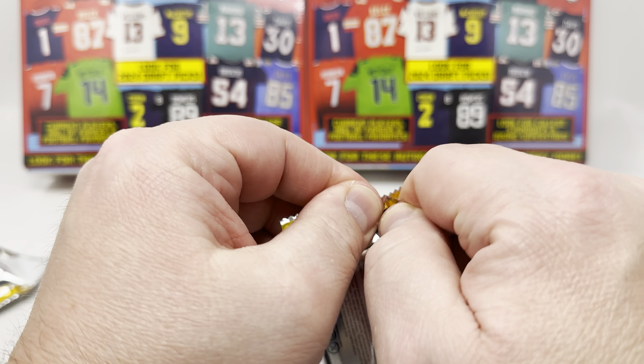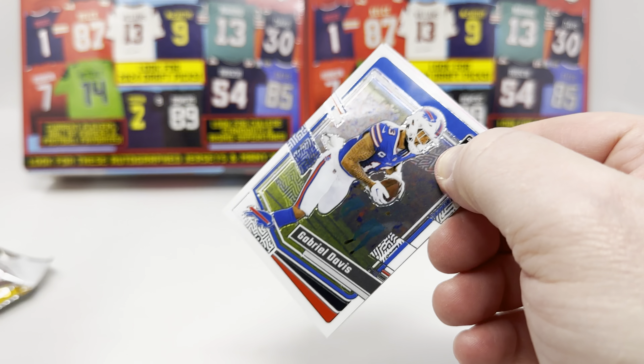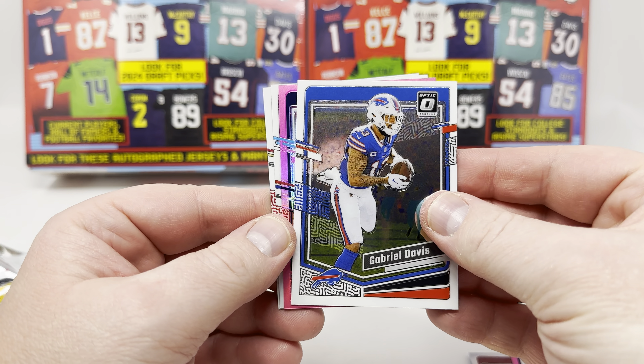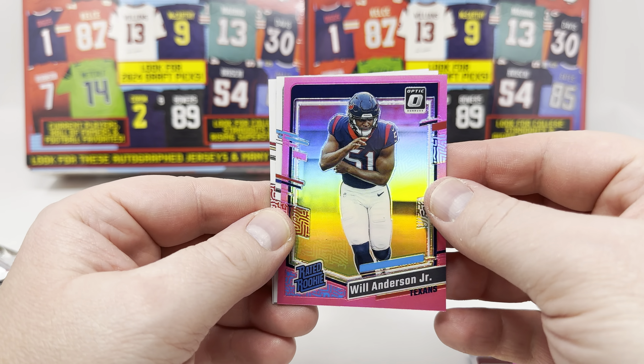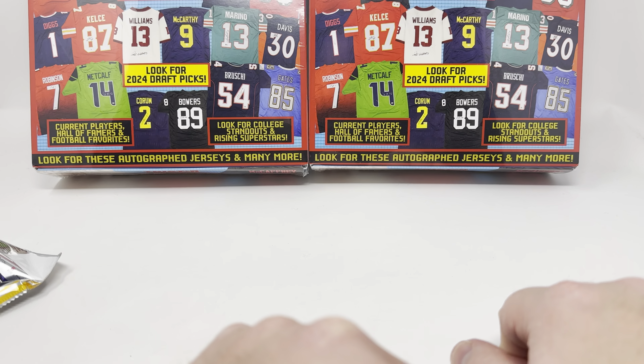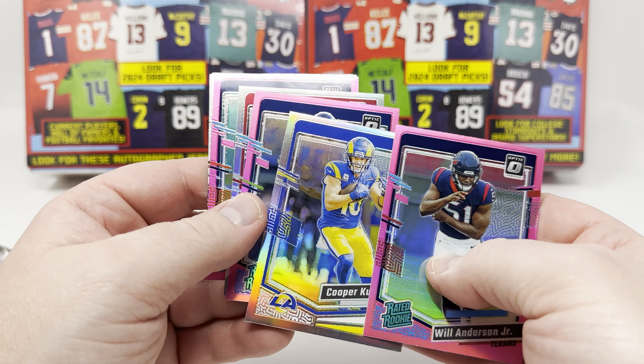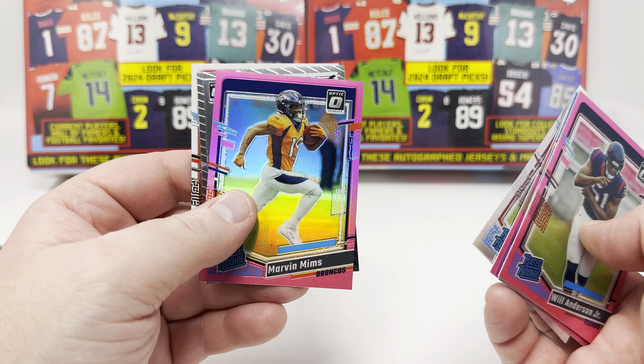Last pack magic! Pink — Lawrence Jr. That's a nice one though. Dorian and Debo Samuel. We struck out. I cannot hit a downtown for the personal collection. I just can't do it. It's just not possible.